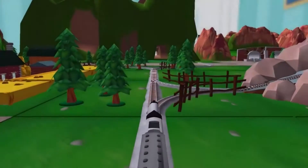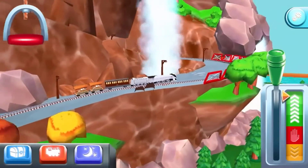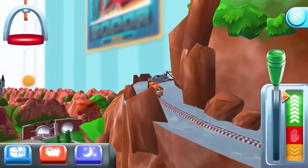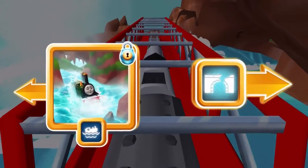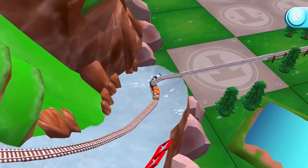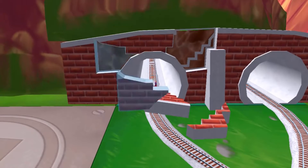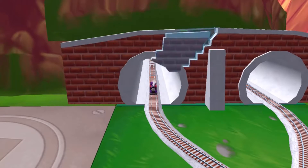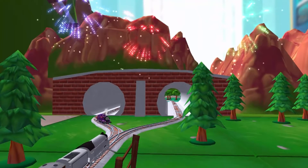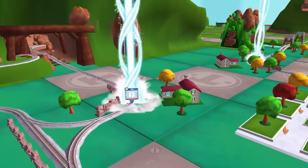Where should we go next? Right leads to... left leads to the Splash Mountain. This adventure box — Henry's tunnel is nearby. Oh no, looks like the tunnel has collapsed. Can you help piece it all back together? You helped your engine be really useful. Choose a new surprise pack.